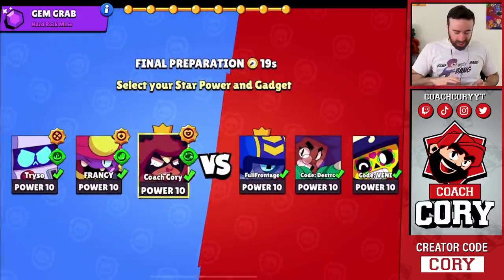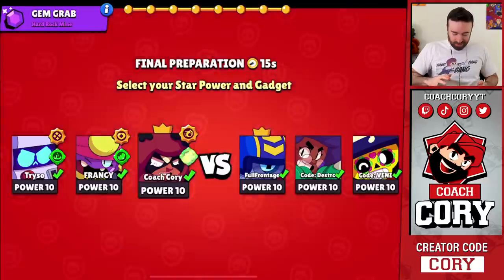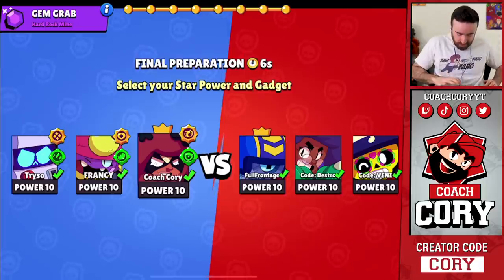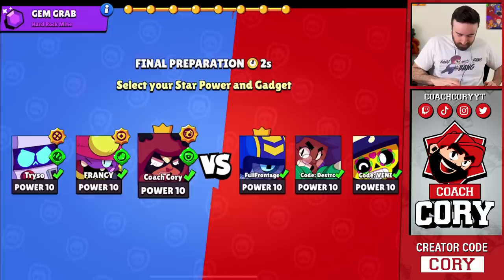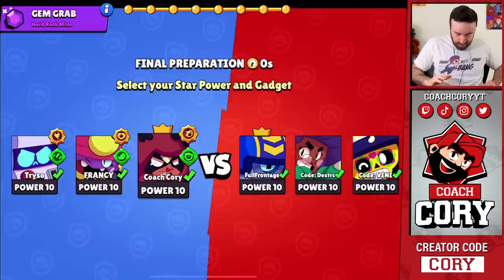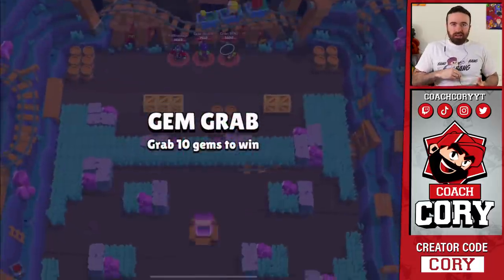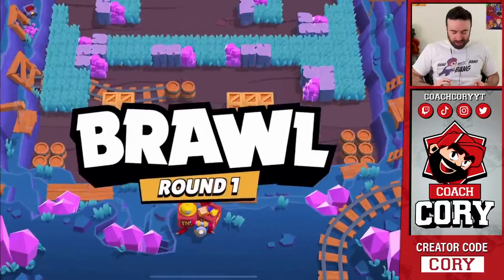Running out of time — I'm just going to pick. Let's go for the heals. I think Nita will do pretty well versus Poco and Rosa; I'll get a lot of supers — that's my hope here. There might be some small bugs here — this is dev build, still a work in progress, keep that in mind. Hopefully I have the right star power. I do have the right gadget.